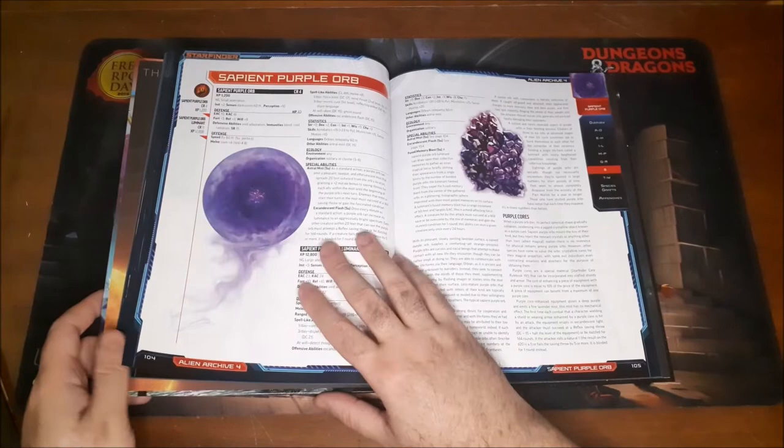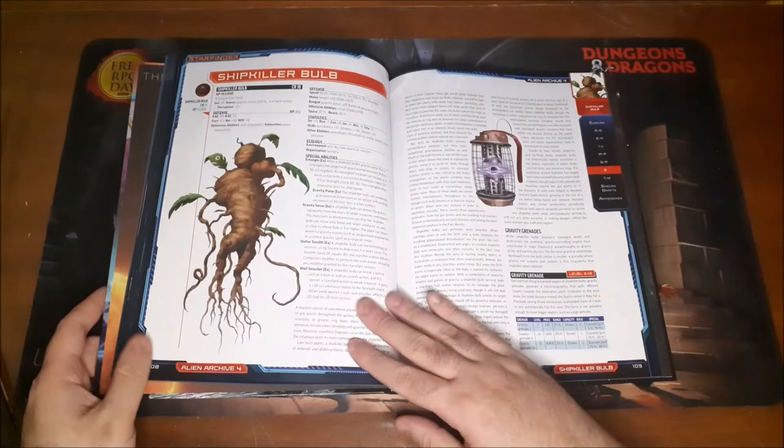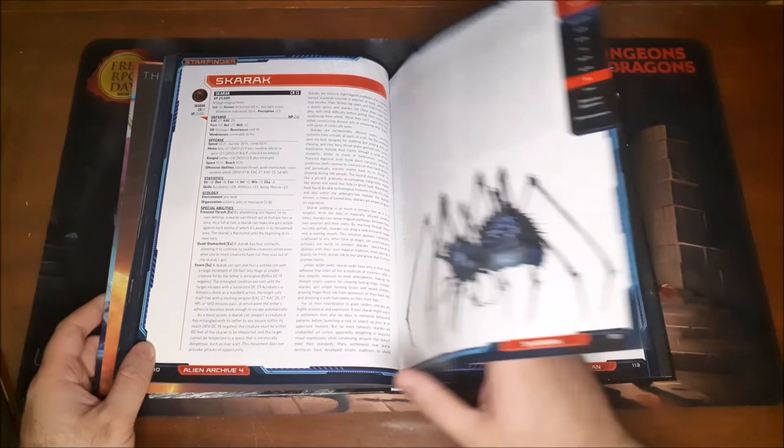Sapient Purple Orb — that's pretty easy to pronounce, pretty much tells it like it is. The Scene — it's an apparition. And the Shipkiller Bulb — that is a weird thing. I'm not even going to try that one.